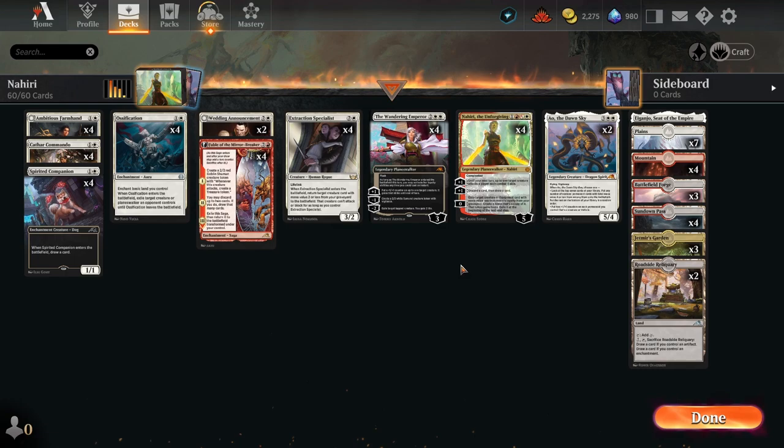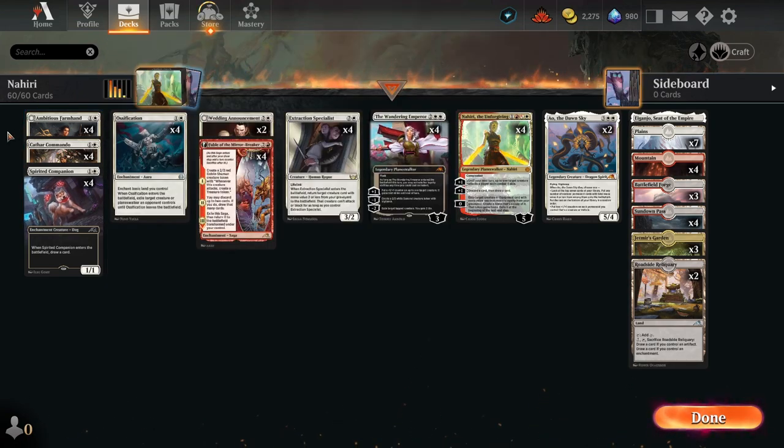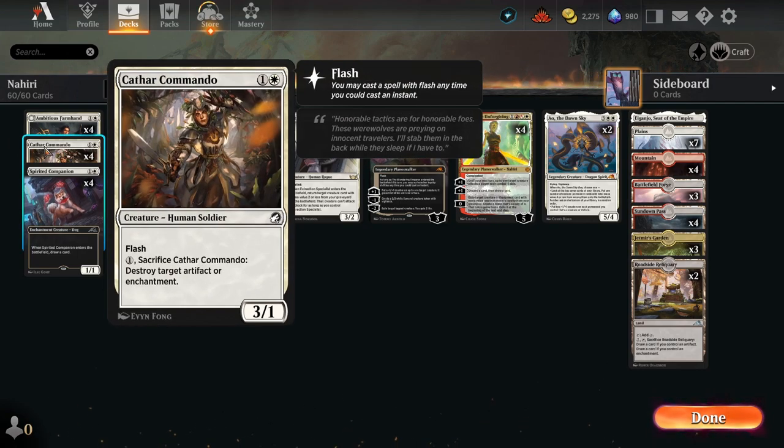Down here we've got Ambitious Farmhand to pull the plains out of our deck early and give us a little bit of ramp. We're not running too many lands so this is important - we need to hit four mana for the Wandering Emperor and Nahiri. In the second slot we've got Kathar Commando, a nice flash creature which lets us sacrifice it to destroy an artifact or enchantment. This is a great utility card - we can flash it out and pressure planeswalkers with damage.